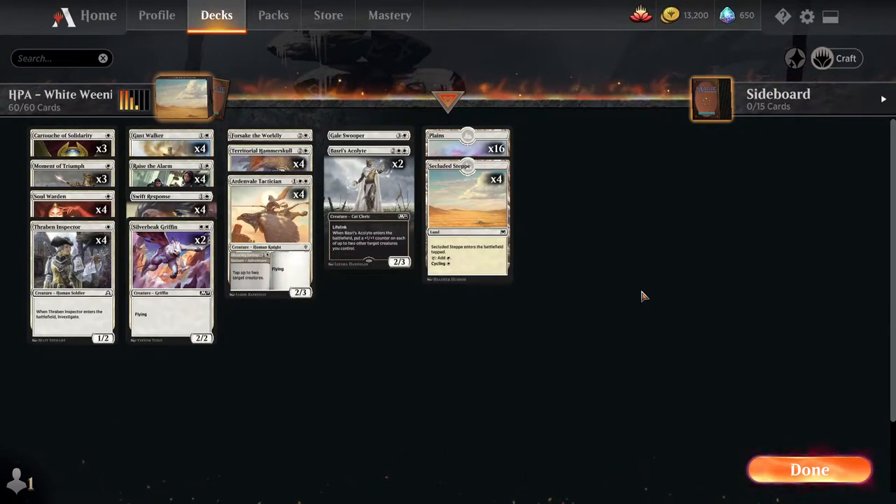Hi, I'm Eric. This is Broodstar, and today we're playing White Weenie in the Historic Pauper FNM at Home event.